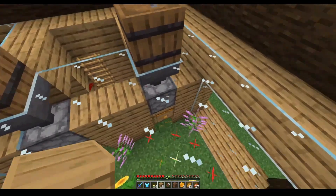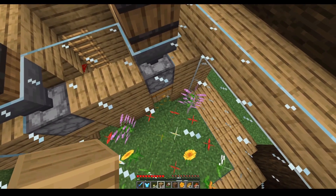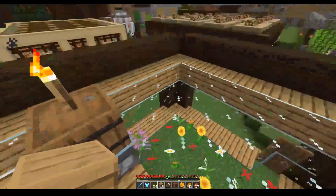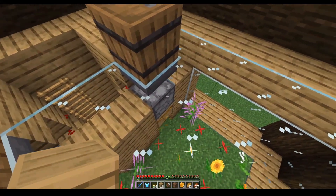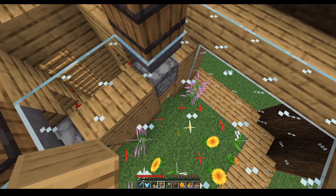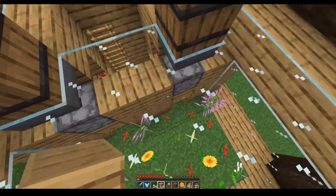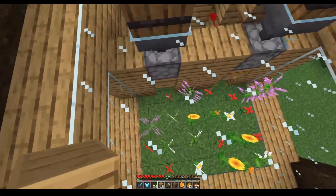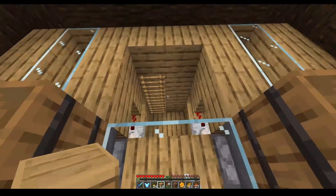This is the bottle dispenser — we've run out of bottles so it needs filling up. It feeds bottles in and the bottle supply has to be maintained at all times. Whenever it is triggered by the redstone delay, the bottle is dispensed, picks up the honey, and a new bottle feeds in to replace the one that's been used.